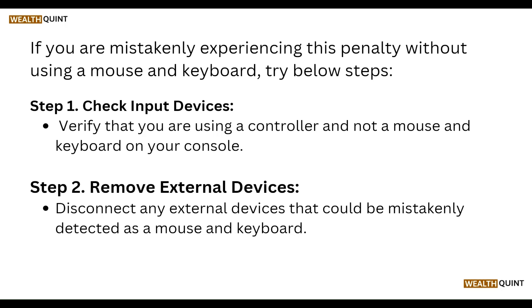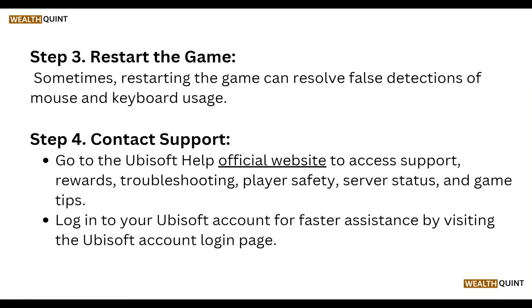Next, restart the game. Sometimes restarting the game can resolve the false detection of mouse and keyboard usage. You can also contact support by going to the Ubisoft help website to access support regarding player safety, server status, and game tips.